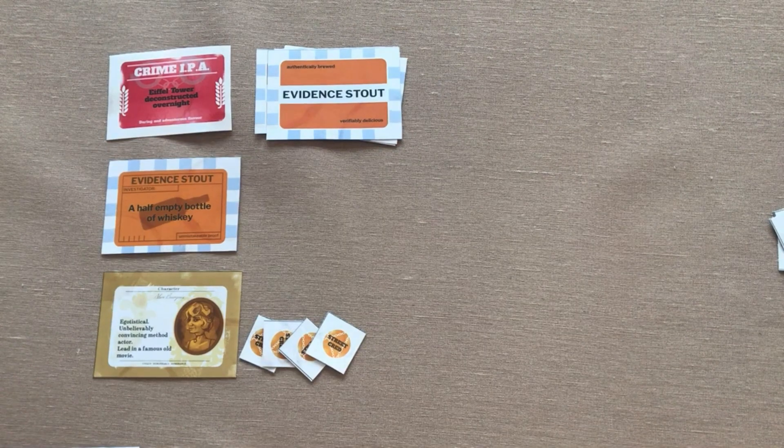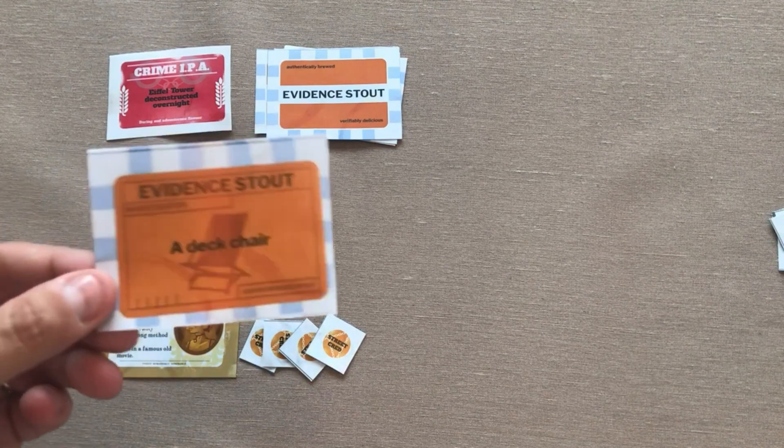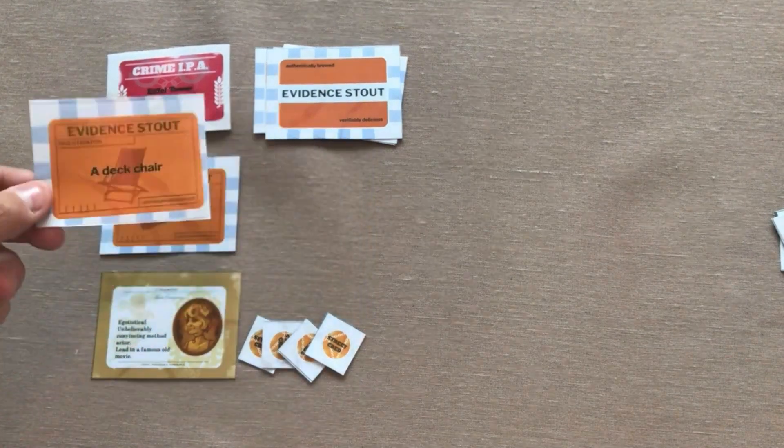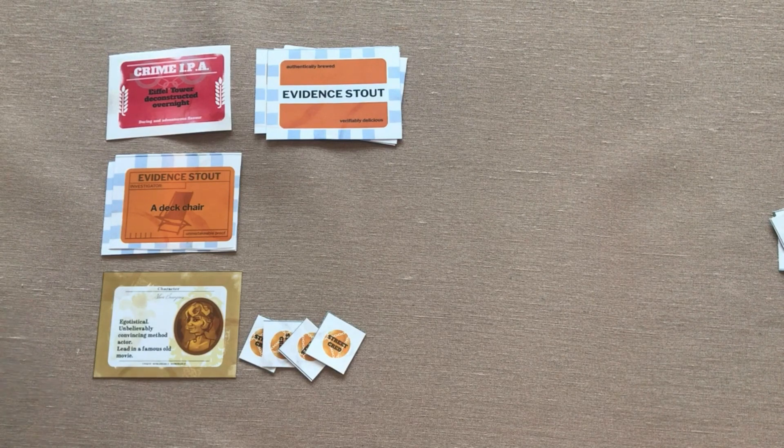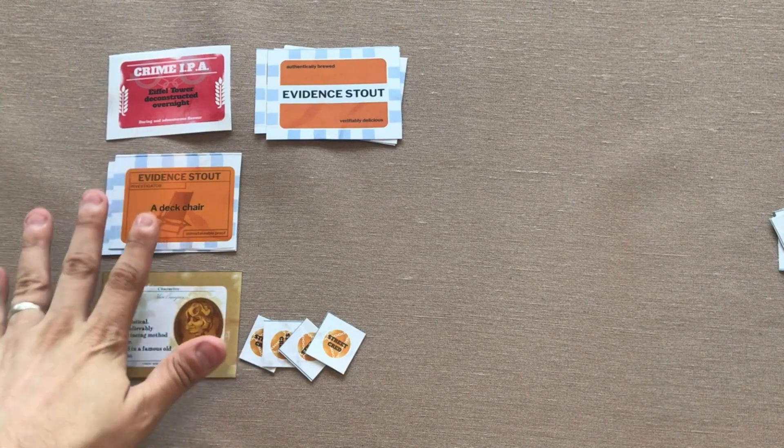So before the first player starts to tell their story, if anyone wants to use an evidence card from their hand to replace it, they can. So I might use the deck chair from my hand and say I think this is the evidence that was left behind instead. This can continue only until the first player begins their story — the first player is known as the Braggart. At that point, this evidence is locked into the narrative and it can't change anymore.